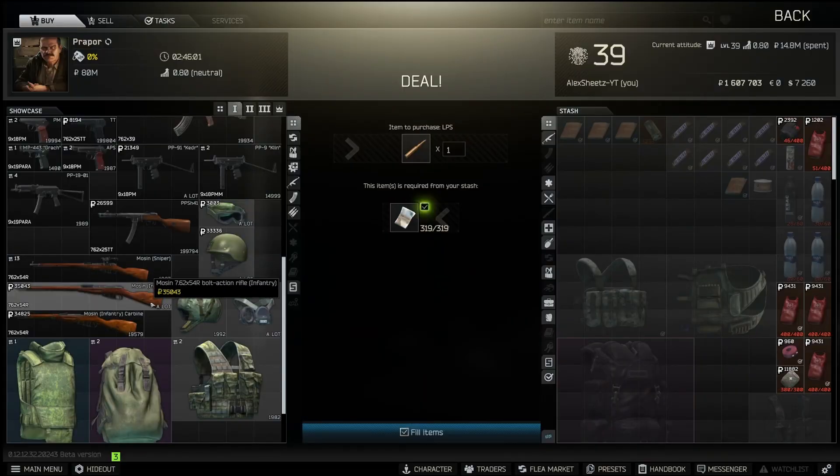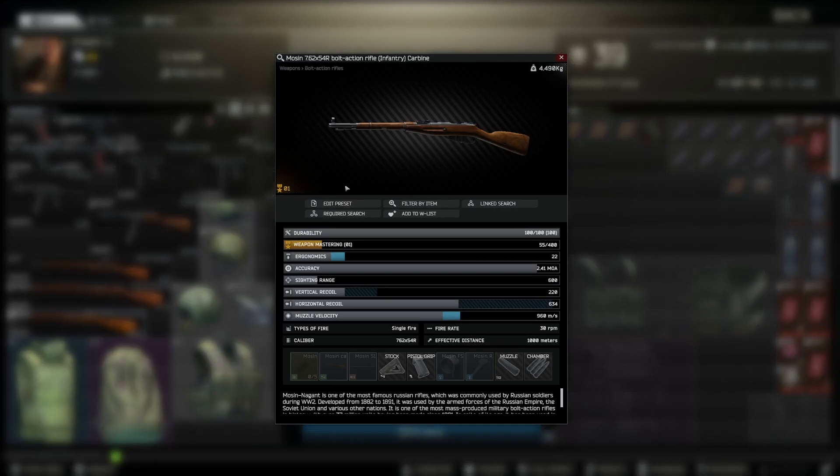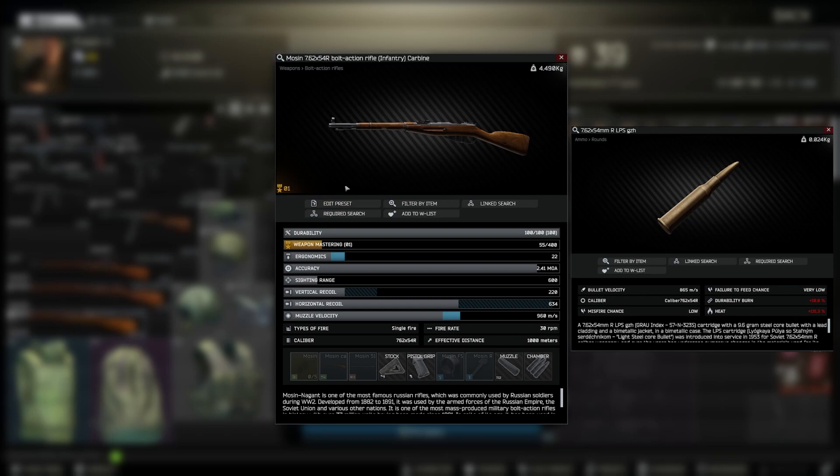In Tarkov, ammo is everything, which means in most cases the higher the penetration the better. In comes the Mosin from Prapor level one. The Mosin takes a 7.62x54 LPS round, also available from Prapor level one, with a penetration value of 42 — one of the highest penetration rounds you can get at this time. It's also worth mentioning that if you're going for Kappa, using the Mosin early on will help build your sniper rifle skill so you don't have to worry about that later on.